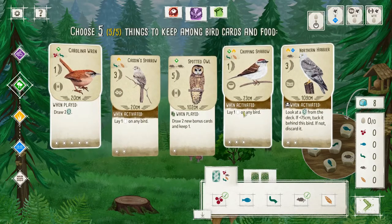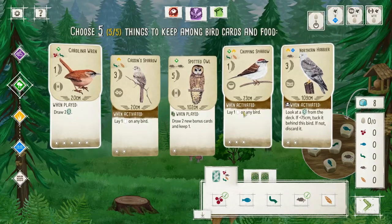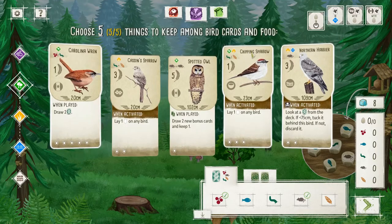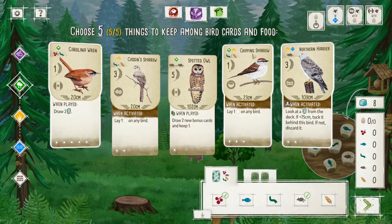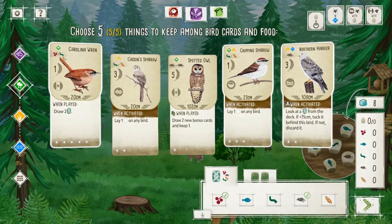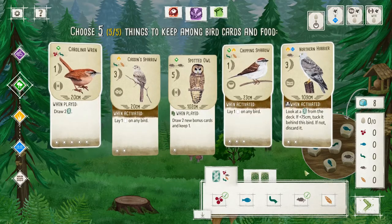Although, do I need three birds? Because the Wren gives me two cards for free, so I could go for a cheaper one. Although, I hate to pass up the Chipping Sparrow — it is so freaking good. Like, we are going to definitely be food poor here. But I don't want to pass up the Wren, because that's just too good in the forest early game. It is very much a tempo play. And I don't want to give up the Harrier, because that is absolute perfection in the water too.